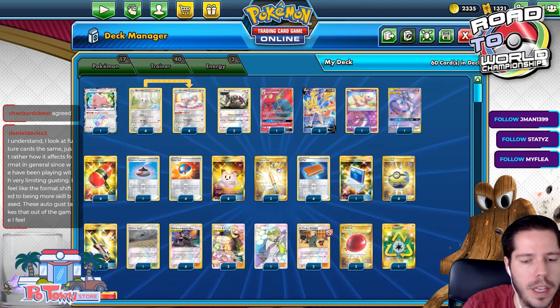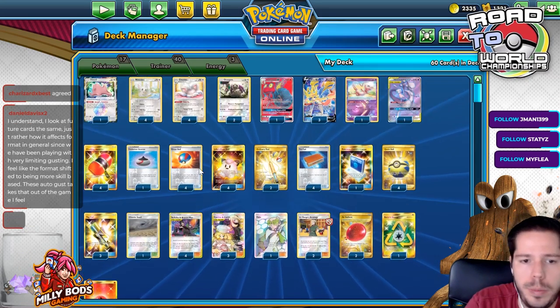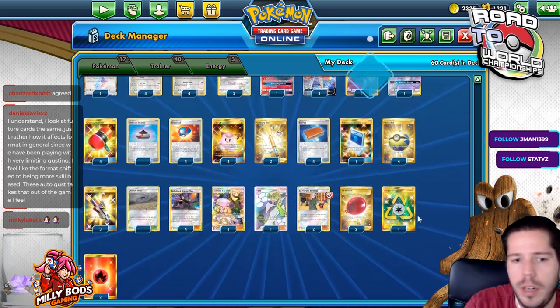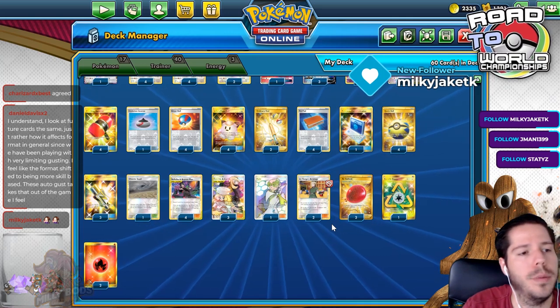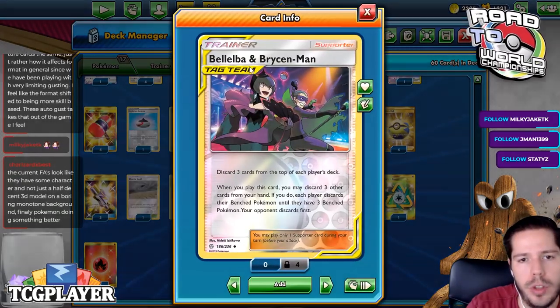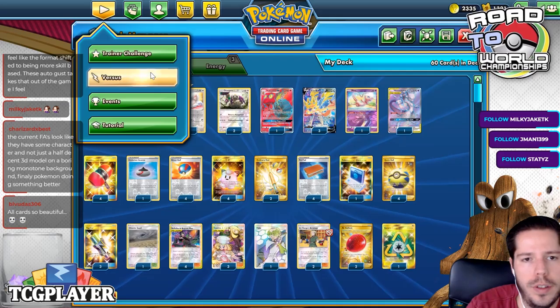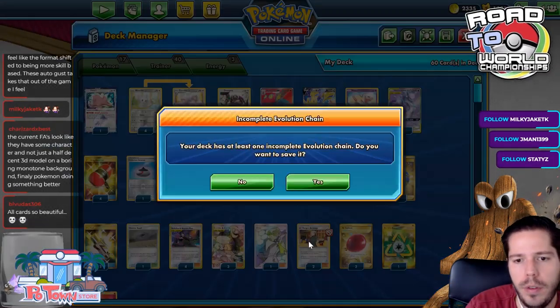The goal is to mill your opponent's deck - you'll be behind in prizes and basically never take a prize with this deck. Lieutenant Surge allows you to play double Bellelba and Brycen-Man in a single turn, giving you six cards to discard from your opponent's deck.